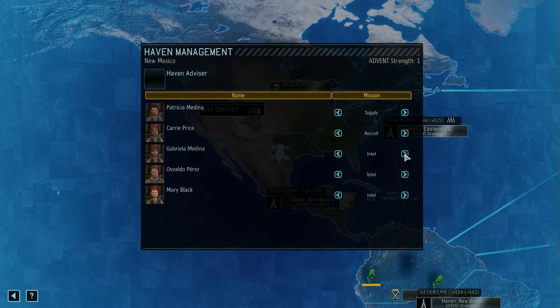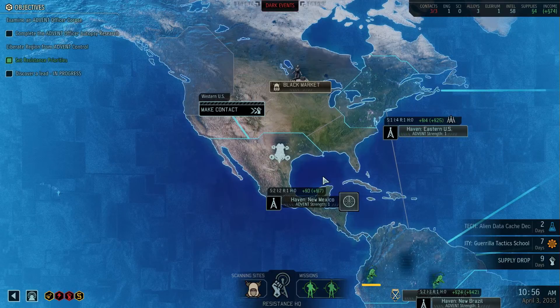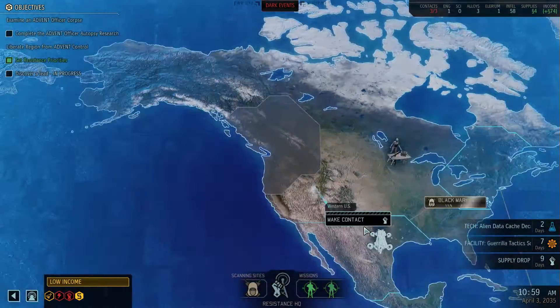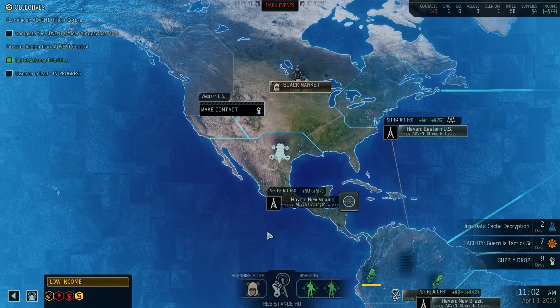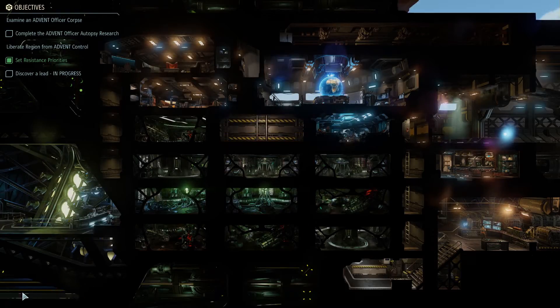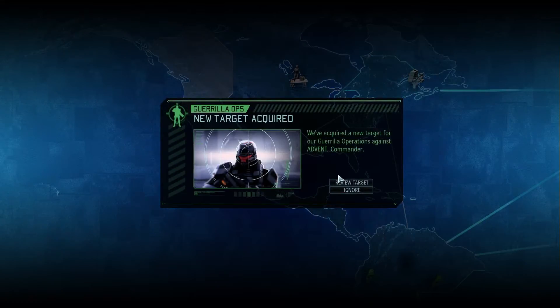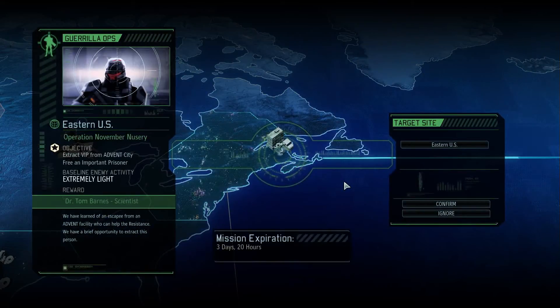I'll switch that one to supply - Intel, Intel, supply, supply, yes that's probably better. Let's have a look - low income, yeah that's really bad. This one isn't done yet so we might as well wait. New guerrilla obstatic things - magicers, three days 20 hours. No, although we could use a scientist - we're never gonna do this ever.